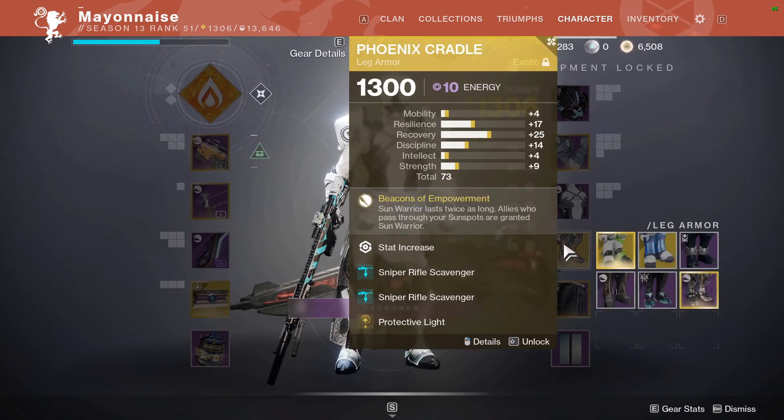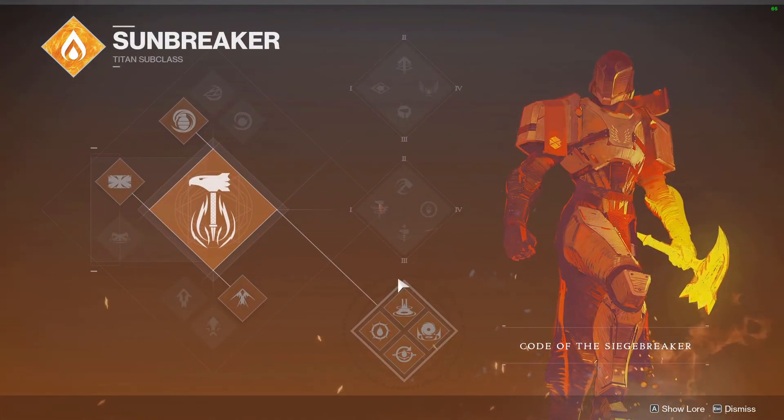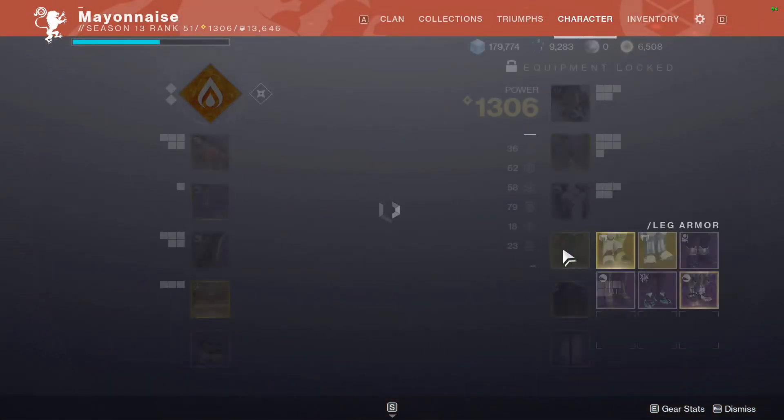I just kind of have stuff on from another build. Double Sniper Scavenger can be nice, and I am running Sunspots with Phoenix Cradle.